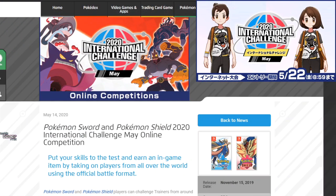Let's jump over to the official Pokemon website to get the blog post on how exactly you're going to get this Ultra Ball Guy shirt. This is the Pokemon Sword and Pokemon Shield 2020 International Challenge of May online competition — put your skills to the test and earn an in-game item by taking on players from around the world.